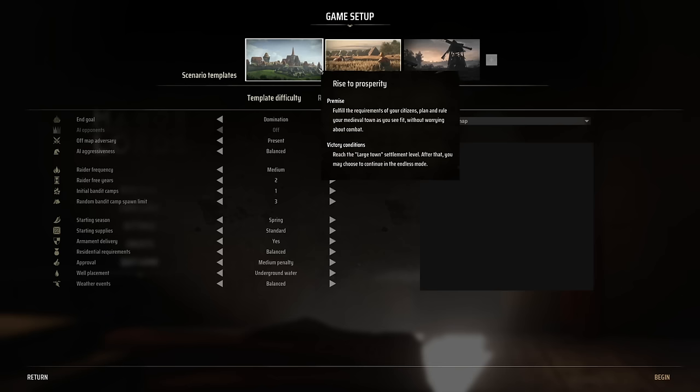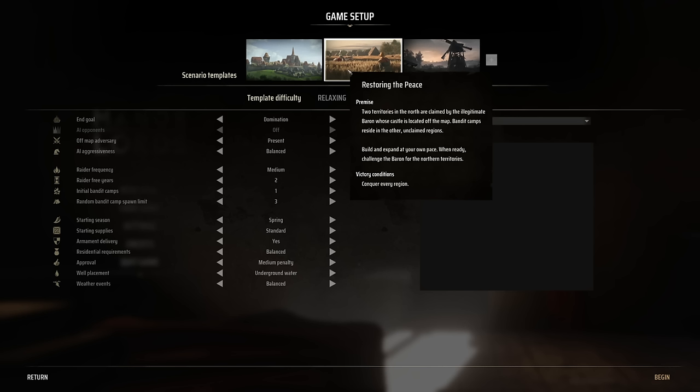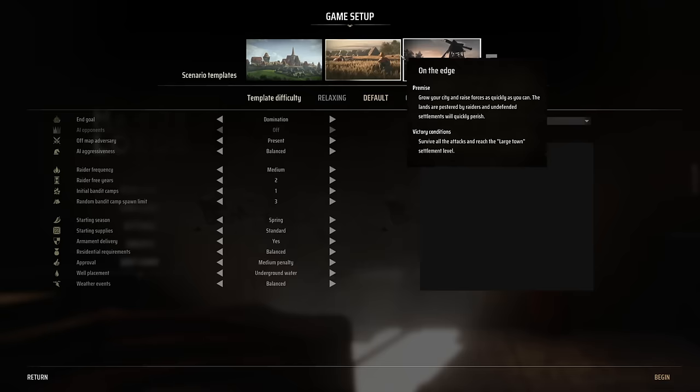In this early preview, I had access to three different scenarios: a peaceful non-combat situation focused purely on city building, a middle option where you'd be attacked occasionally but it wasn't too overwhelming, and a third where you're actively harassed and need to know what you're doing. In addition to these three, you can also adjust the difficulty of those templates from relaxing through challenging, which determines how unforgiving the game is right from the start, especially regarding enemy units.